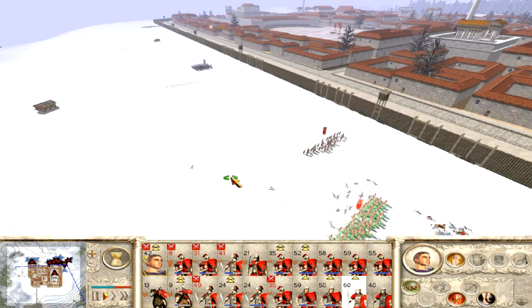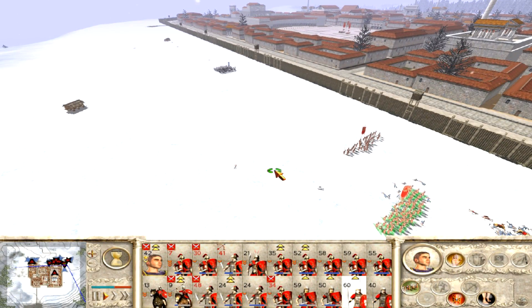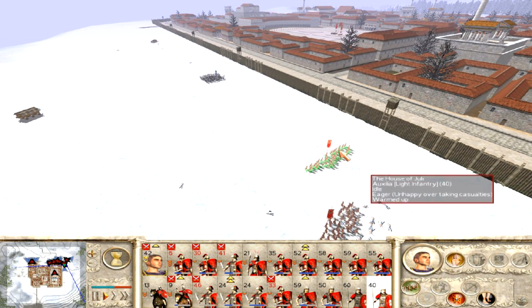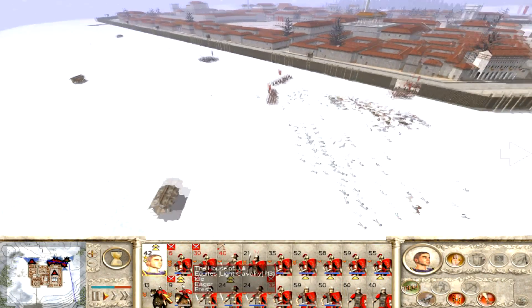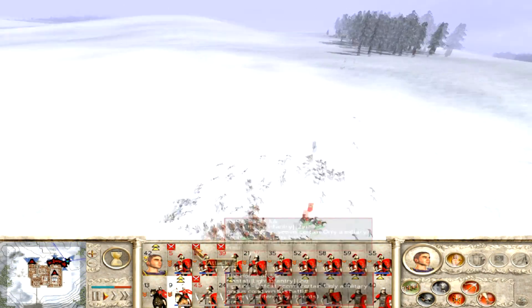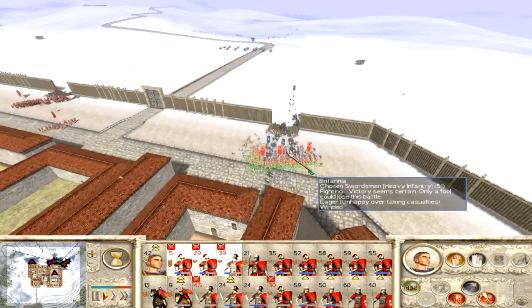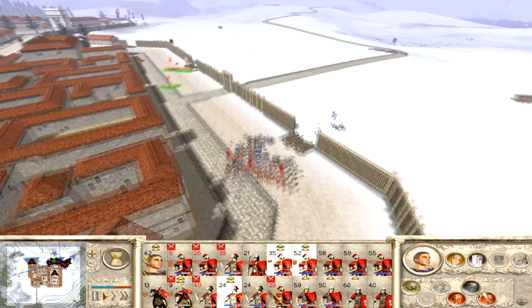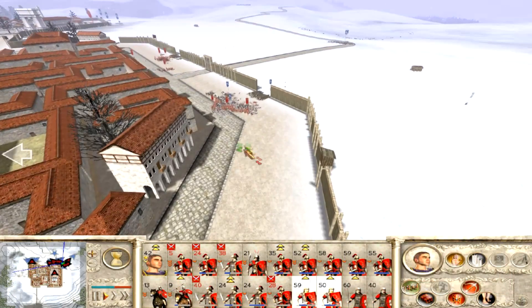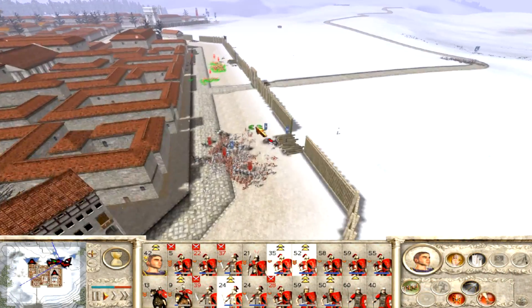The spearmen are moving over this way. I had them stop because I wanted to get them set up a bit more — the enemy unit is walking towards us, so I'll just let them tire themselves out running towards us and we'll sit and rest for a minute. Then I'm going to have my general come over that way to get a flank charge off once the enemy units engage. Their chariots are brought in, so it's time to get the legionaries in there faster.